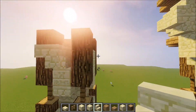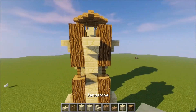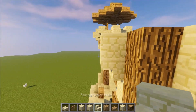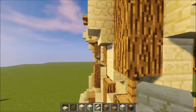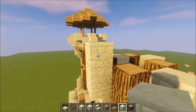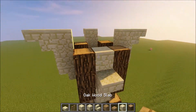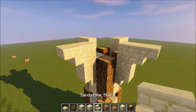It's now time for the watchtower watching place. I will use some upside down stairs next to the chiseled sandstone just to get the watching spot going out from the tower, because it looks pretty weird otherwise. So I will use some upside down sandstone stairs going out of the tower, and that will come out from a sandstone on top of the first pillar that went out from the tower. Just follow my instructions like this.